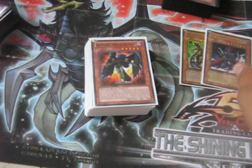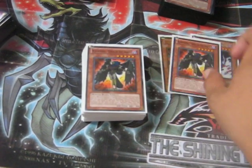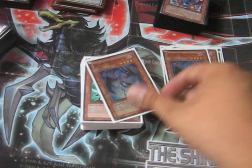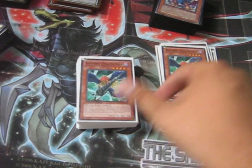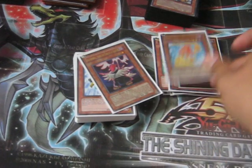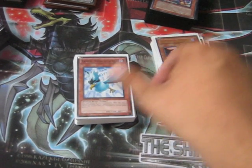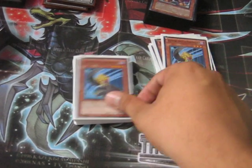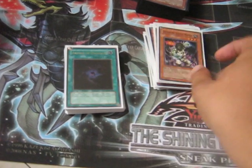For Blackwings, we have Dark Armed Dragon, Gorz. For the Blackwings: three Sirocco, three Shura, three Bora, a Gale, a Breeze, a Vayu, two Blizzard, two Freak Loot, and one tech Juju Master.